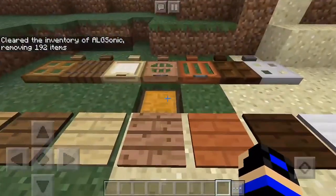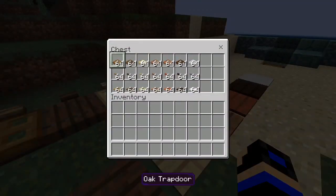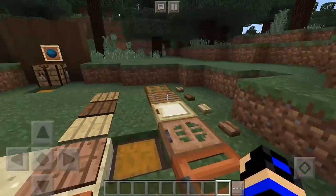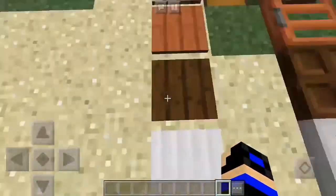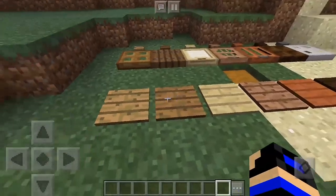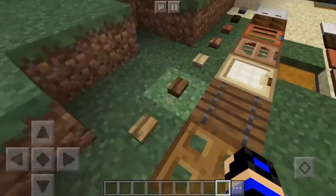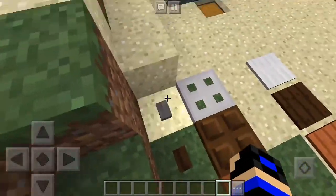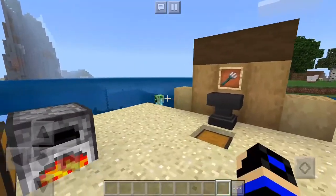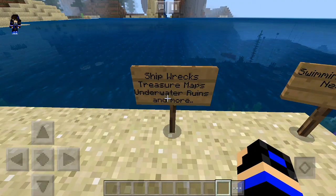The last things added include different trapdoors and wood variants. They also added stone buttons and stone pressure plates — I've been waiting for those so I can prank my friends. There are also all the other features like shipwrecks, treasure maps, underwater ruins, and more.